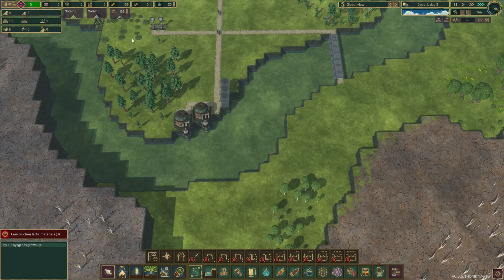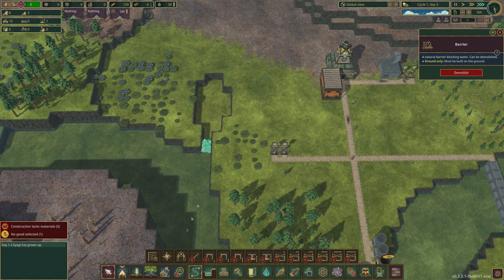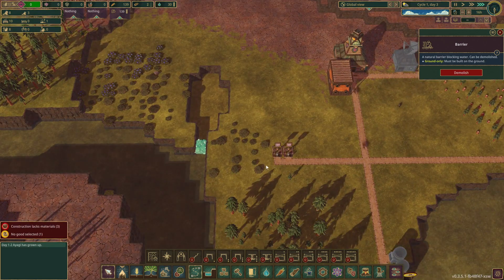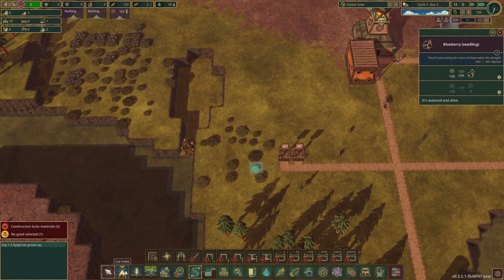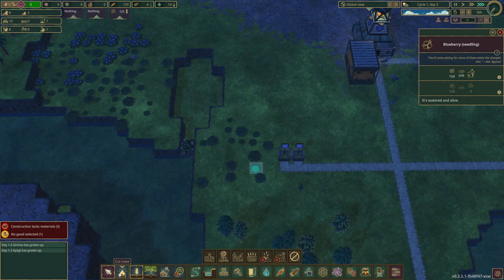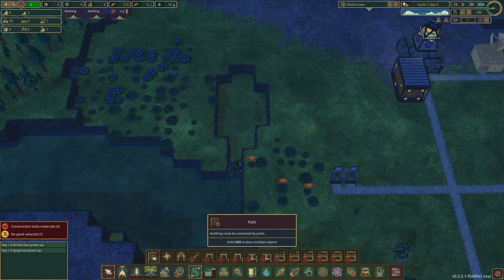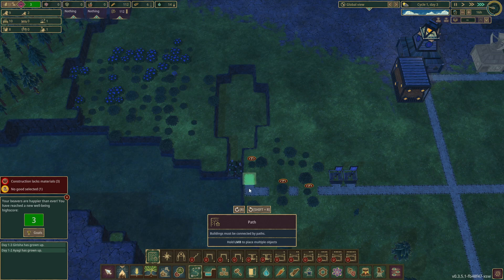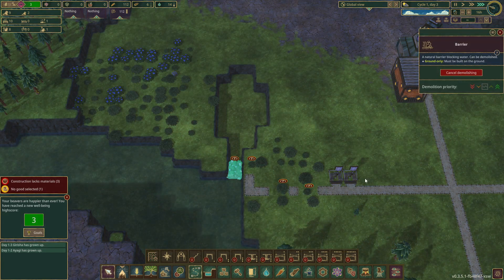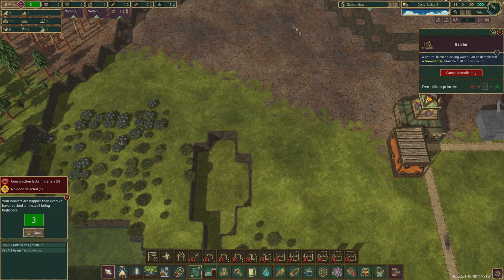That'll keep this area green during droughts. Looking at unblocking that to keep this area greener. A little barrier there - I'm going to put it like that where the bottom is and start out of the river. Then we'll pass across there. I'll mark that for demolition. That means this water will flow into this area and make this area greener.